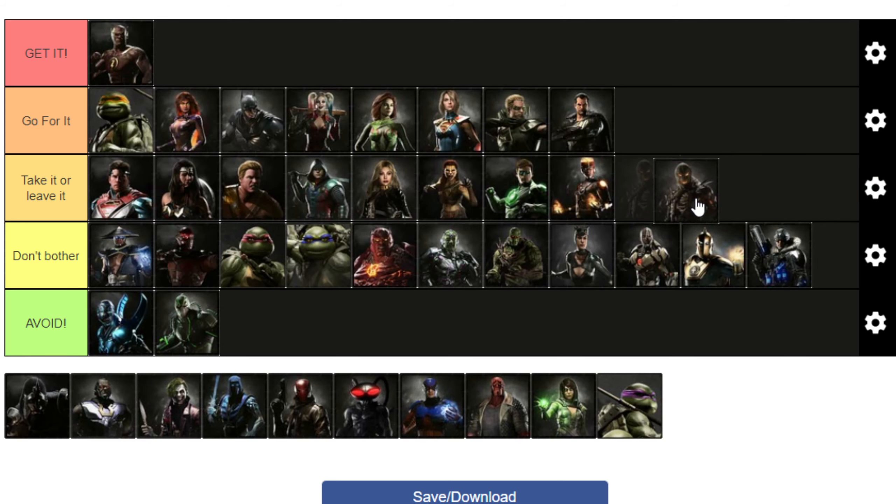Scarecrow: 'Take It or Leave It.' Against other people it has the interesting effect of being able to reverse their inputs when you use your trait, but you have to hit with it. It's not super easy to get — I think it just took a lot of time making the AI do stuff for me and then doing the specific finishes. Take it or leave it.